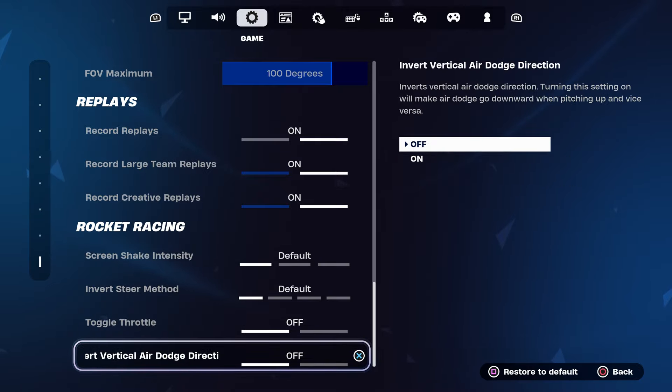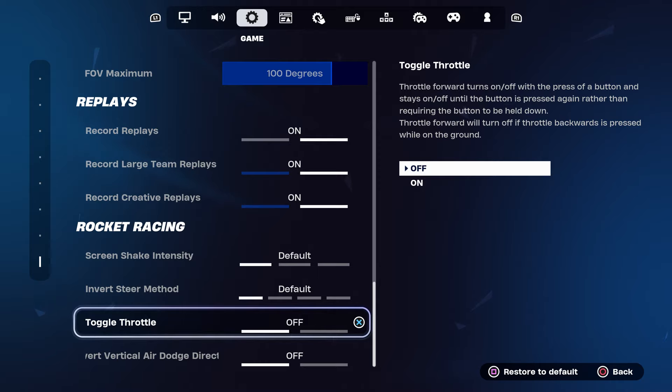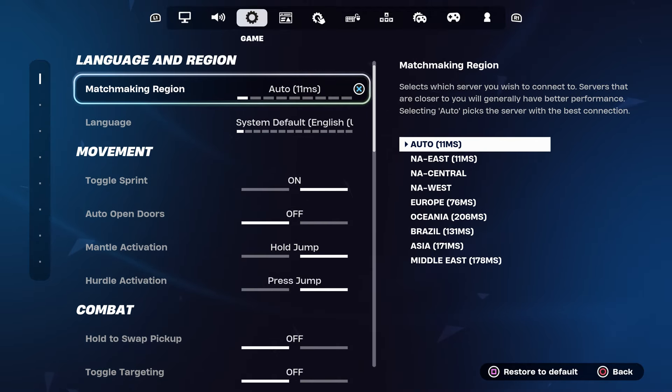Something new you guys will probably recognize is Rocket Racing — you can leave that alone. Make sure you have the other settings as Default. I have this one as Off and this one as Off. Once you've done all the settings, come back to the matchmaking section.